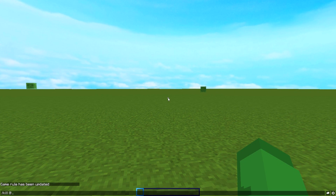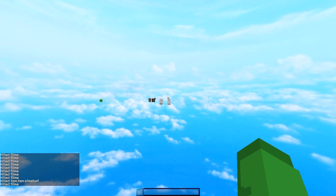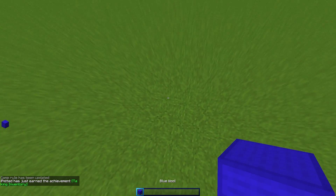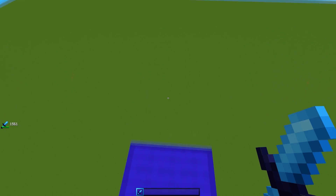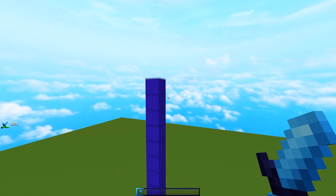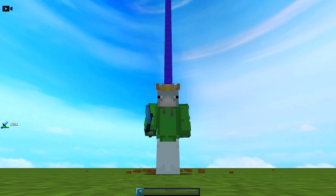Then do /kill @e twice to get rid of everything — do it a couple of times because of slimes and the way they multiply, until it says it's stopped killing everything. Get some random blocks and pile up quite high to get to the right height. Then get rid of those blocks, get a diamond sword, and make sure you're not sprinting — just regularly walking, because otherwise it looks like you're not actually being hit. Press P to record again, walk off, and start hitting.